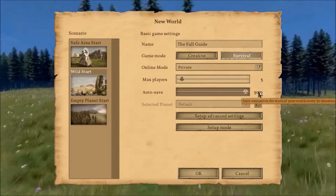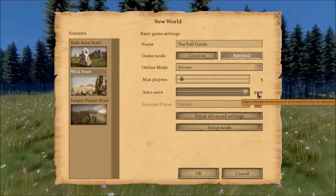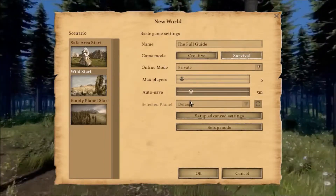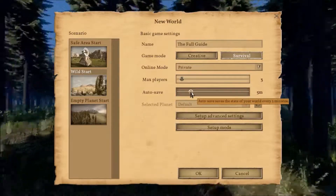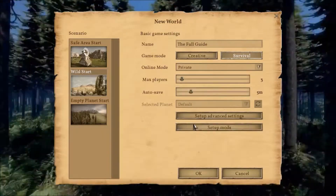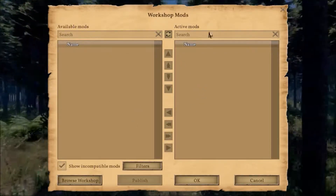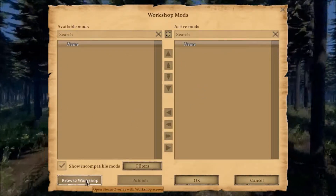Then you have Autosave — that's how long between every autosave, ranging from 30 minutes down to about 5 minutes by default. I currently don't have any mods installed, but if you have them they will appear here. You can get mods from the Workshop.